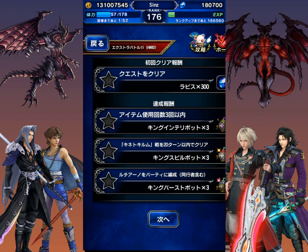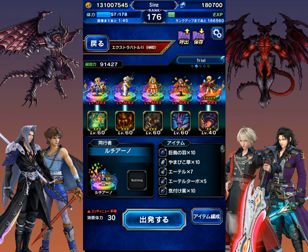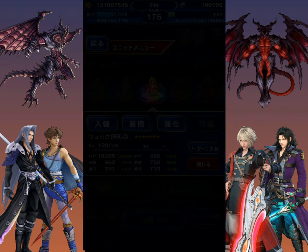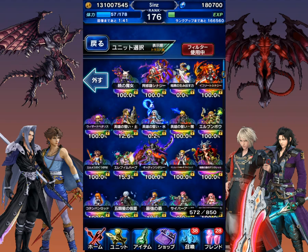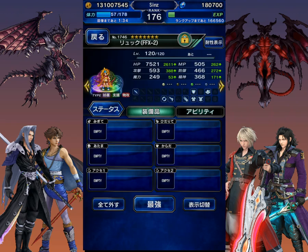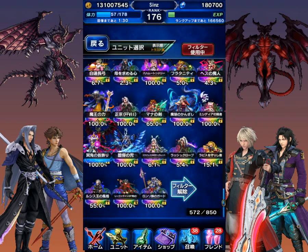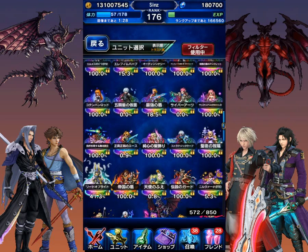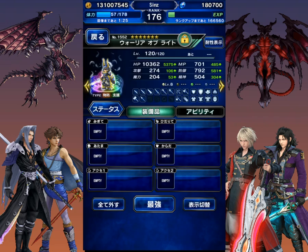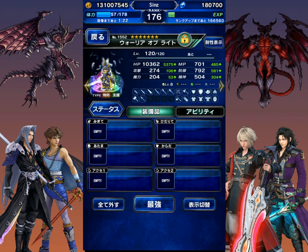Alright guys, next up is the Luciano stage. This is less than three items, within 20 turns, and bring Luciano. This time we need a tank for provoking, so I'm gonna do a real quick adjustment. I probably should have done this off camera, but I'm going to swap to Warrior of Light if I can find him quickly, then gear him for high defense. I'm not gonna worry about evasion — we'll use the auto gear thing.